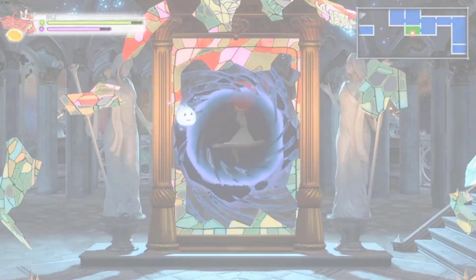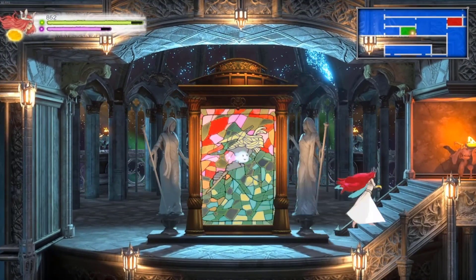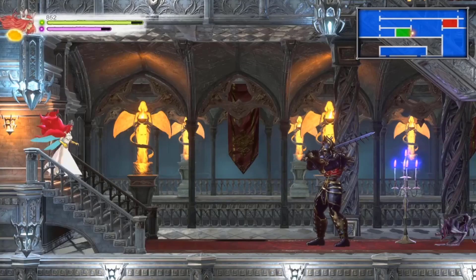Now that we have the ability to be immune to spikes and lava — yes, that's the other thing we got access to that it didn't tell us about — now we have to go and deal with Zang 2.